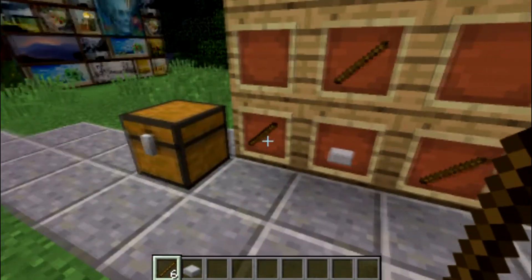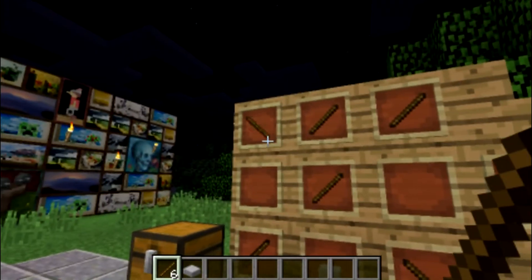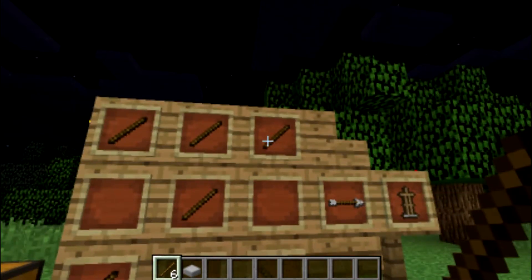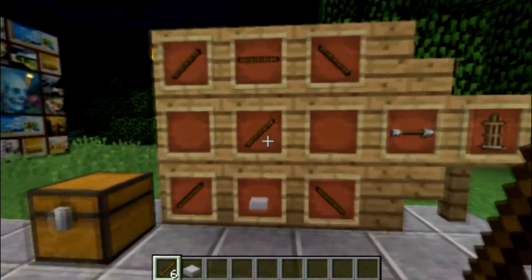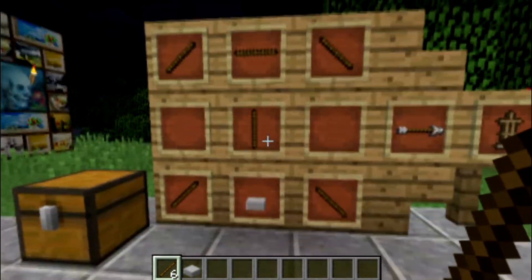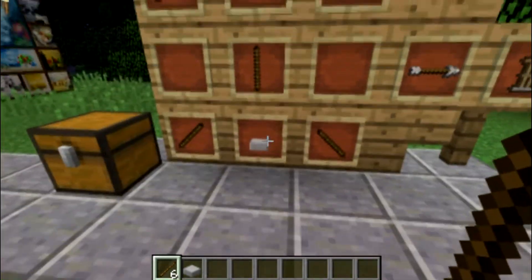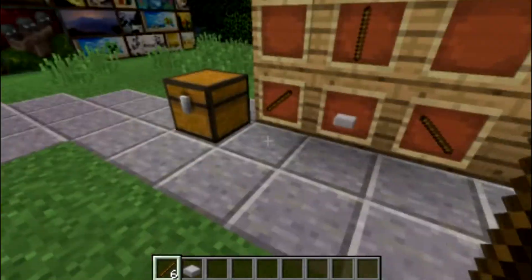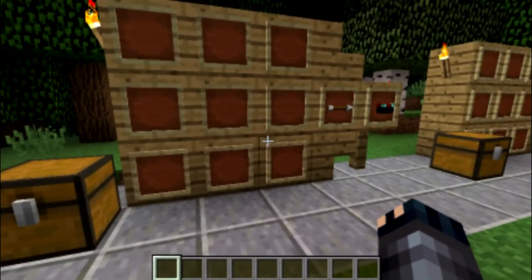There we go — look at that, that's an armor stand! That shows the helmet, arms, body, feet, and then the standing bit. But yeah, let's move on. Next up we've got the enchantment table.